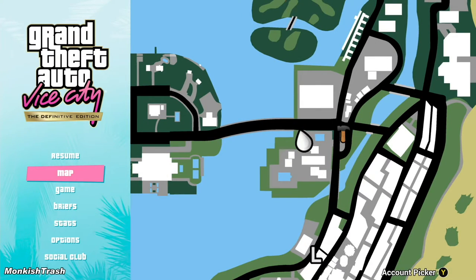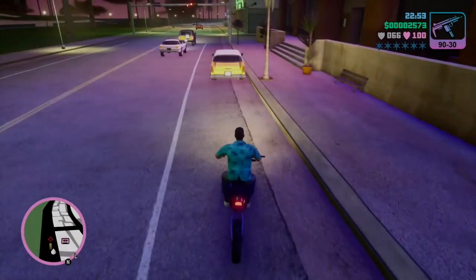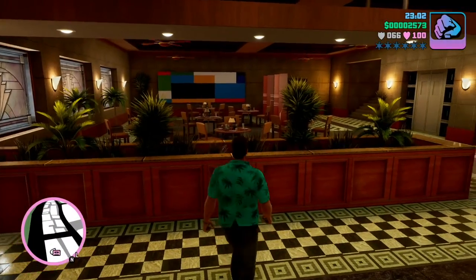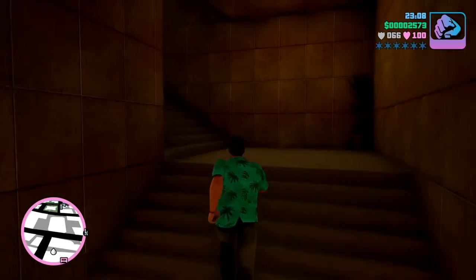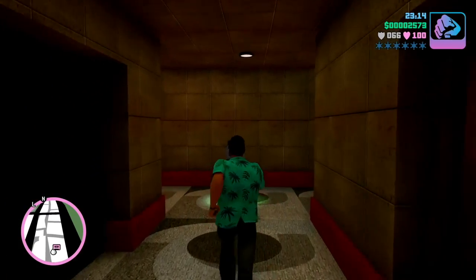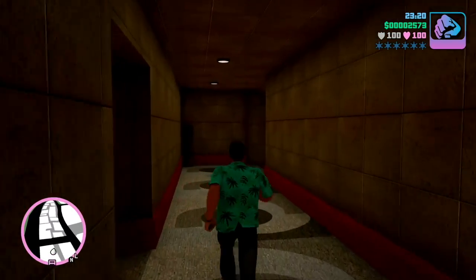Now I'm going to go back to the Ocean View Hotel and show you where the body armor is located. When you get to the Ocean View Hotel, the body armor is located on the second floor. You run up these steps, and right down this hallway. Other items you get will be down this hallway.